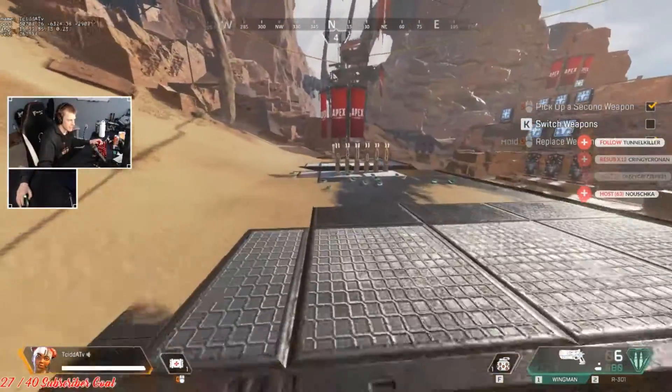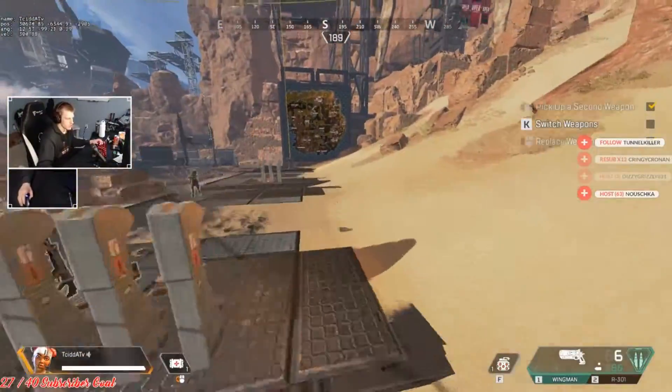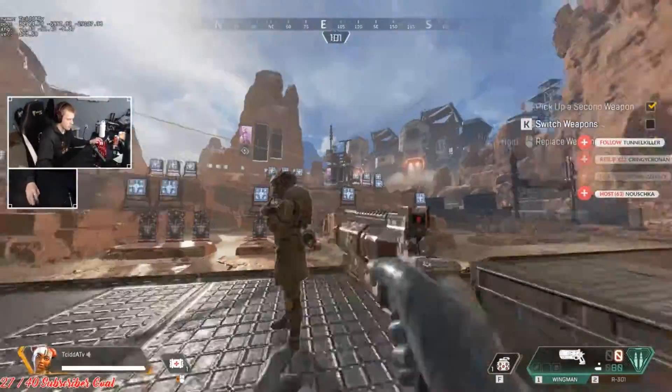The spray isn't as overpowered as in games like Destiny or Call of Duty. You can use the Wingman as a hand cannon up close — just hip fire. Up close like this, just hit fire and it works great.